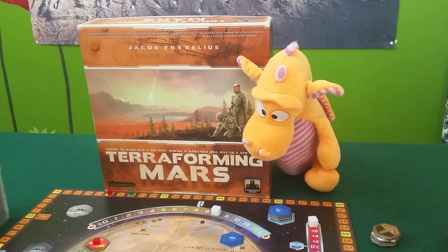Hello, welcome to Board Games with Nira Maas. Today it's time to once again get back to Terraforming Mars, this wonderful game designed by Jakob Frixelius and published by Frix Games and Stronghold Games. Today we're going to talk about green cards.